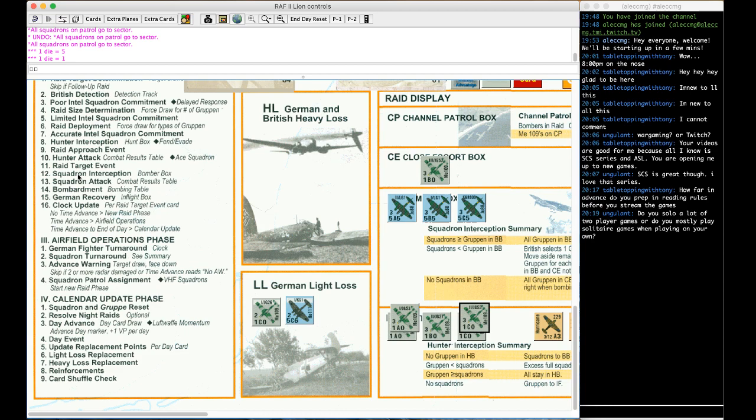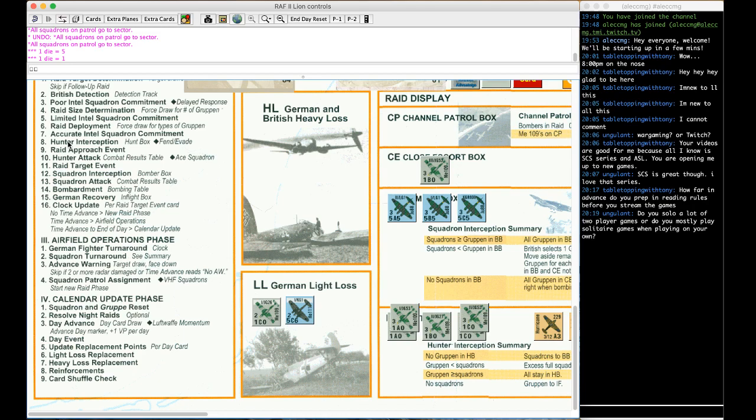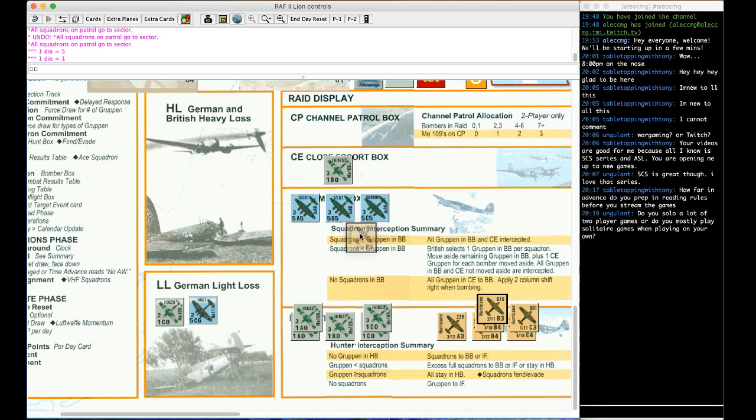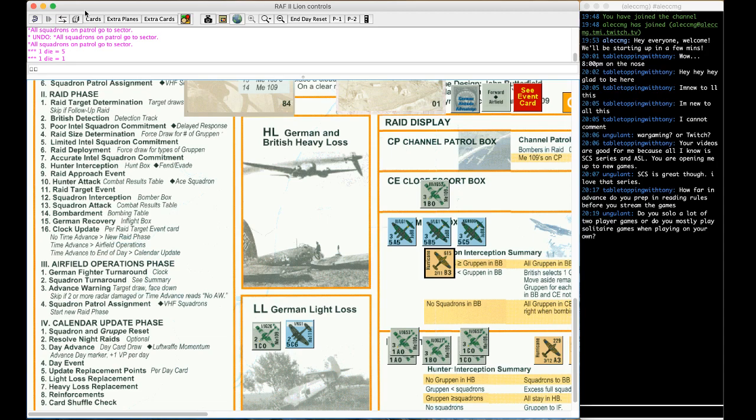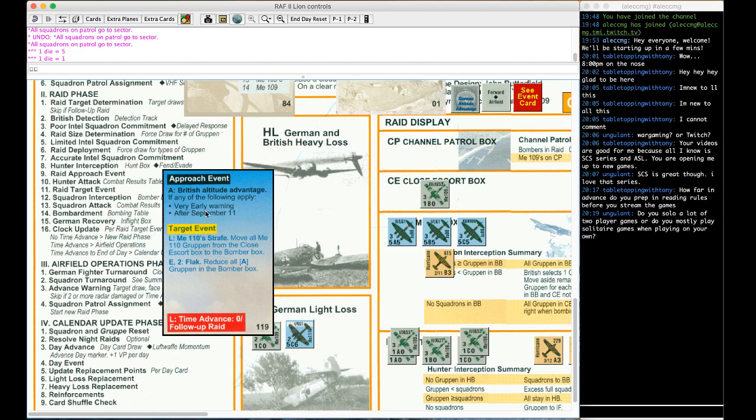Raid approach event: British altitude advantage if very early or after September 11th — neither applies, so no event effect. Now hunter attack: 3 plus 8 is 11, plus 7 is 18 combat factors on the hunter attack against five Gruppen. 18 with five is on the E column — still good for me but not by much. Rolling on E: result is four. All Luftwaffe Gruppen abort — flipped and sent to in-flight reduced. None of them come around as defenders.